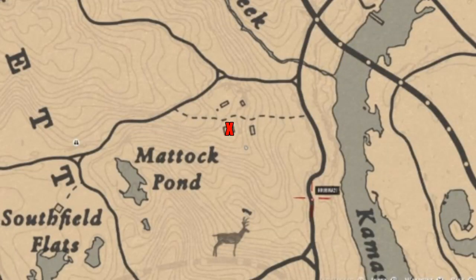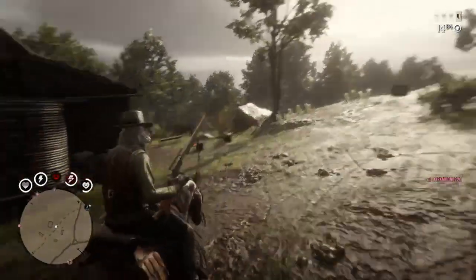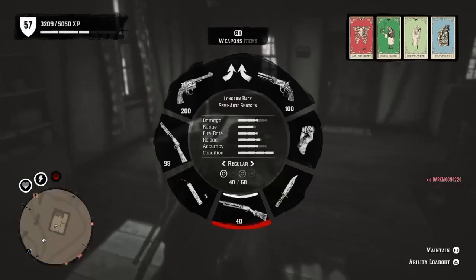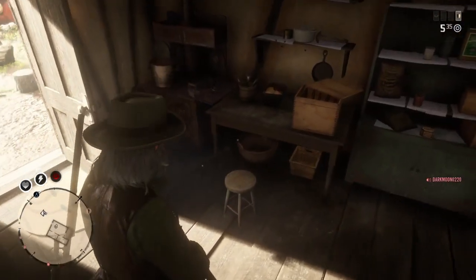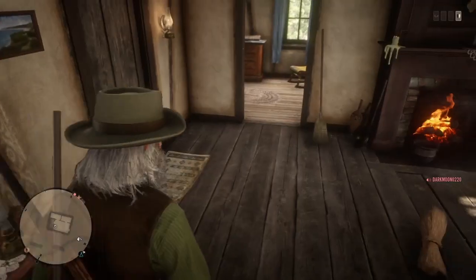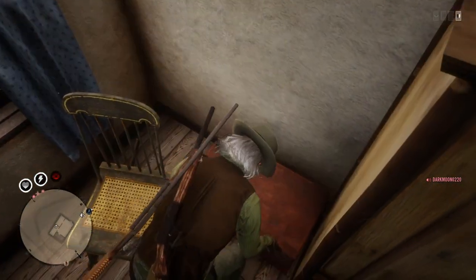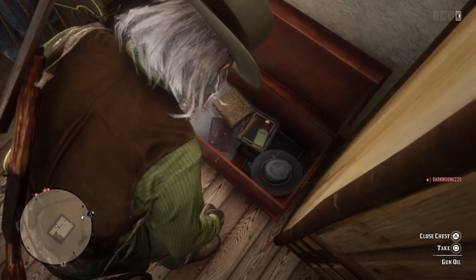Heading over to one of my favourite locations where the red X is — it's just north of Rhodes. If you know where gun oil is, then you can obviously use that location, but I know there's gun oil plus tons of other items here. I've made a video, I'll put it in the description of all the items in this house. I'd suggest grabbing everything while you're here. Open this chest in this room, and that little gold thing flashing is gun oil.